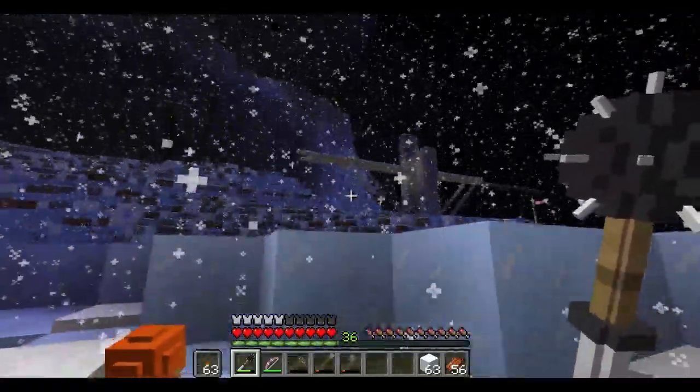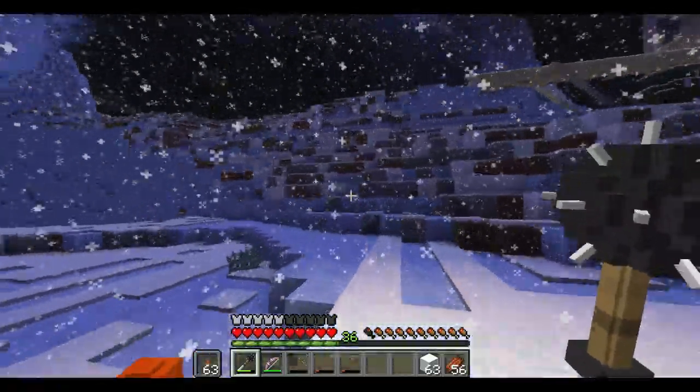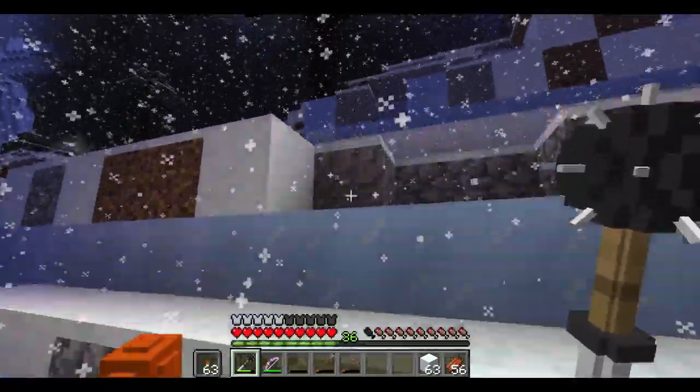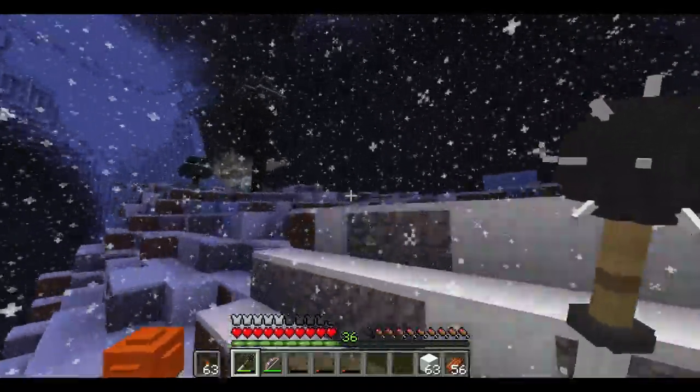Today we're not gonna go that way, we're gonna go this way. This is intersection two, and there's the iron area — the place they were mining iron is over here. I peeked in off-camera, very quickly peeked in and then left.